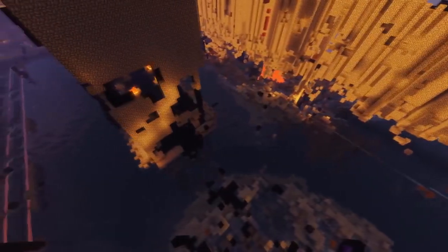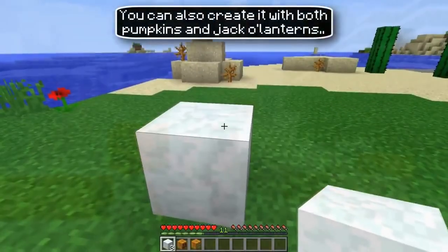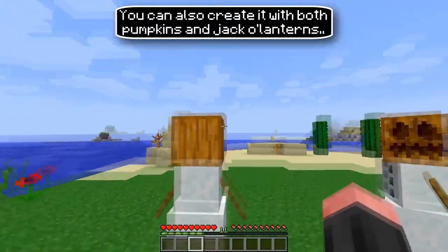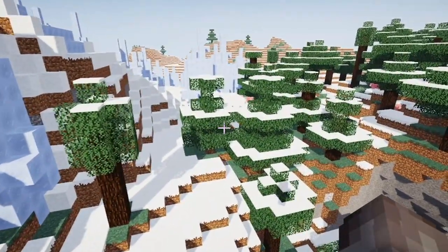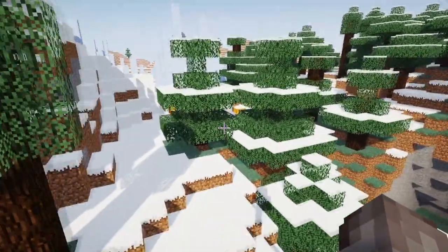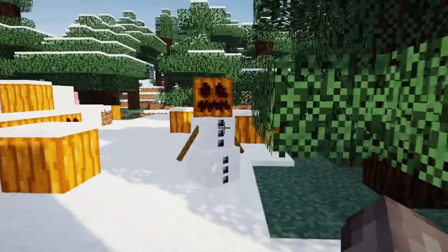2b2t is home to a naturally spawned snow golem. This creature is not able to naturally spawn in Minecraft, so to understand why that is a thing, I have to explain a few basic Minecraft mechanics. A snow golem is formed by placing a pumpkin on top of two snow blocks. Patches of pumpkins spawn naturally in Minecraft worlds, and there are also biomes in which snow blocks spawn. On 2b2t, a patch of pumpkins spawned in an ice plane spikes biome, making it possible to find a naturally generated snow golem by loading up 2b2t's seed in 1.12.2 and going to the coordinates shown on the screen.